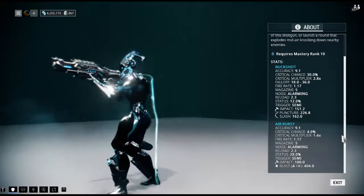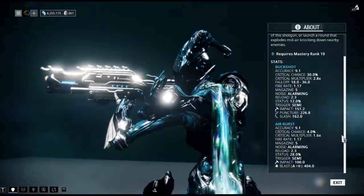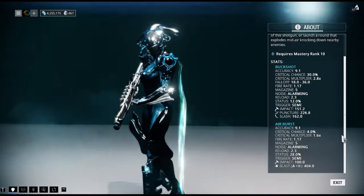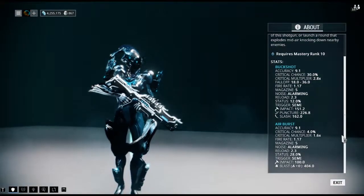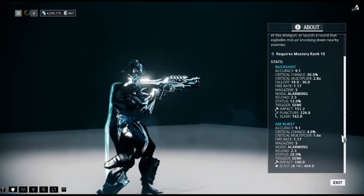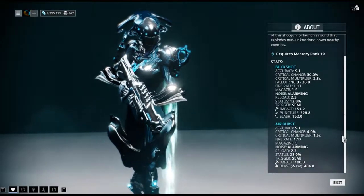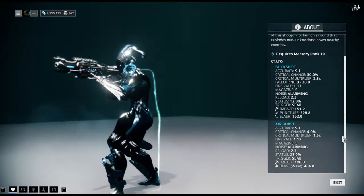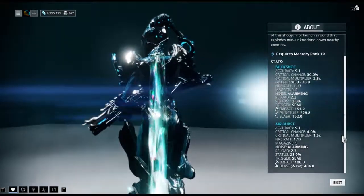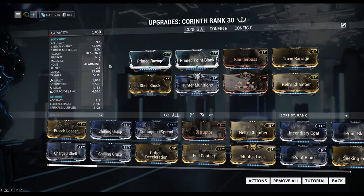As far as the alt fire is concerned, it is basically a grenade launcher, although the stats call it an air burst — because the grenade actually detonates in the air in front of enemies. Although it has a very high status value of 28%, it has a very low critical chance of only 4%. It has a very high blast damage of about 404 but no significant slash or puncture damage. I would consider the alt fire to be more of a crowd control option rather than a primary damage choice for taking down enemies.